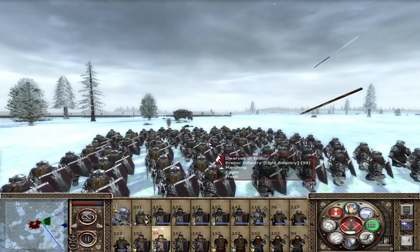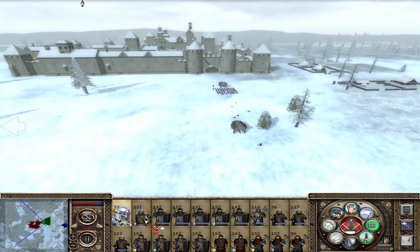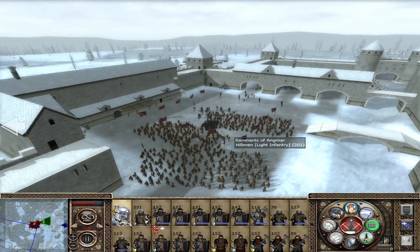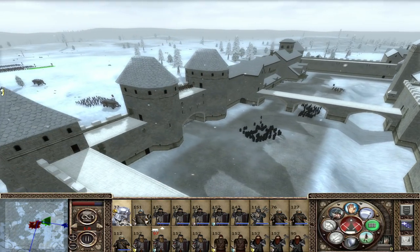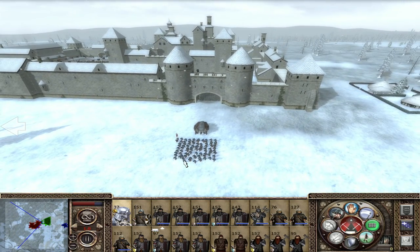These guys got an armor upgrade so they look pretty nice. We have a pretty large army and I think this is the last settlement of Angmar hopefully. They have a lot of generals here. Let's hope they just stack up over here so that we can rush in and take their arrow towers, because these ballista towers are just so devastating. Already lost quite a few.